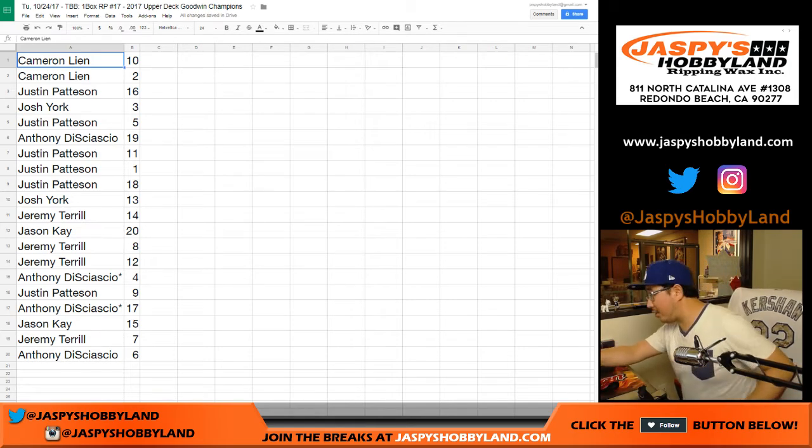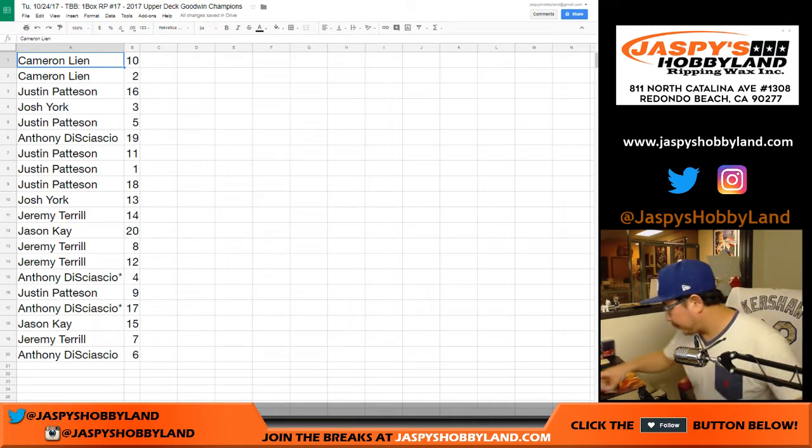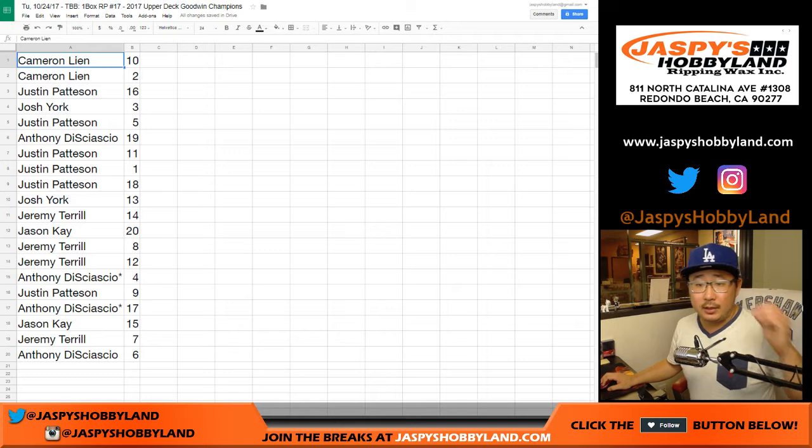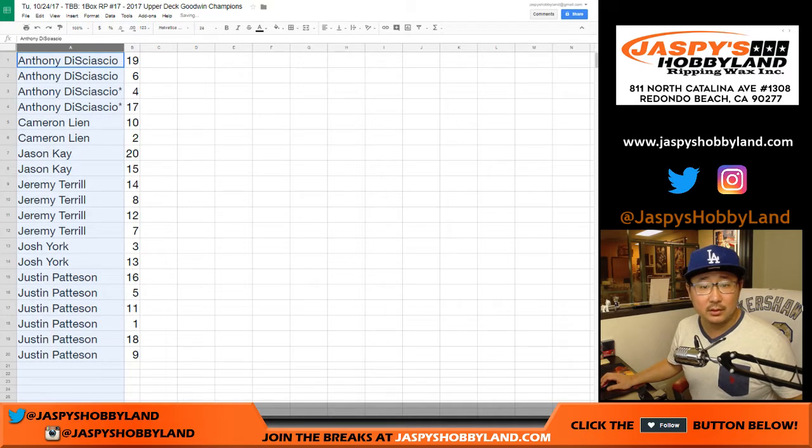I need some blank cards to help me on this break. Let me sort by column A by your first names. This is our second box of the day. You might have been in the first box — this is break 17, you might have been in break 16.